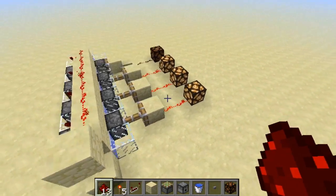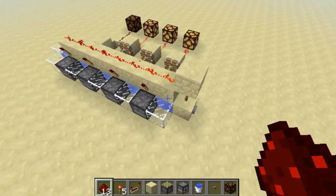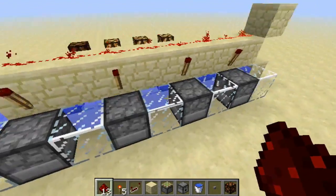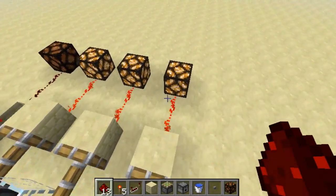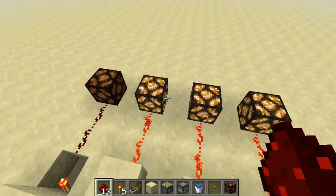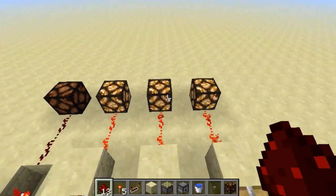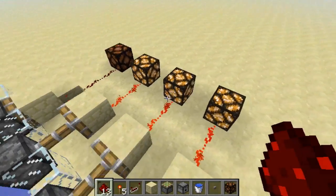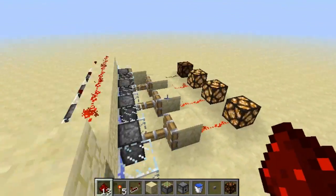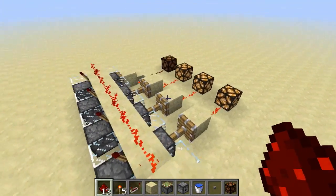Hi guys, as you can see, I made a random number generator, or RNG, that is 4 bits. So you can see 1, 2, 3, 4 dispensers, and it's a 4-digit number as an output. This is 0111, and there are a total of 16 possible combinations in the output. So this is really useful for larger redstone projects.